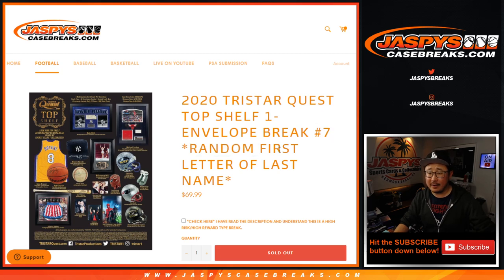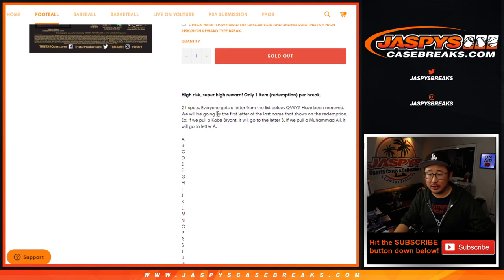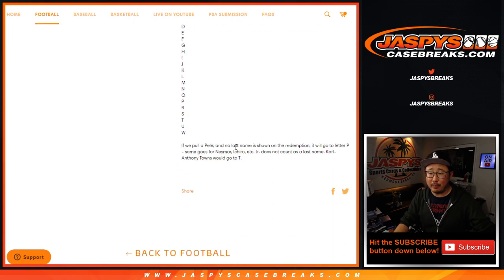We're going by the first letter of their last name. If we pull a Kobe Bryant, it'll go to B. Muhammad Ali goes to A. Now if there's just a one-namer, like if it's just Pele or Neymar or Ichiro — Pele will go to P, Neymar goes to N, Ichiro goes to I. Junior obviously doesn't count as their last name. For hyphenated names, Carl Anthony Towns — Carl Anthony is his first name, Towns is his last name, so it would go to T.